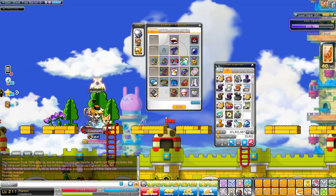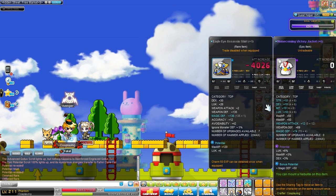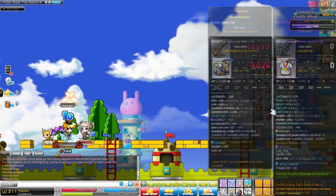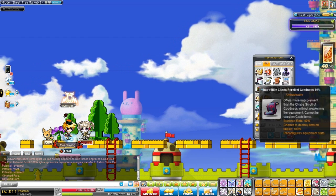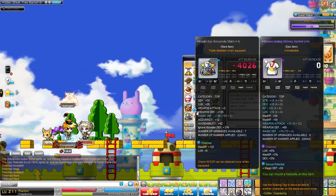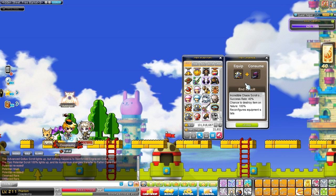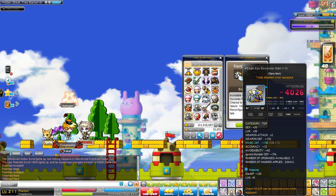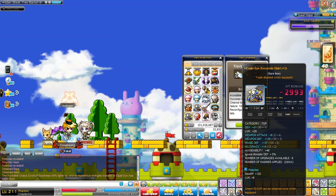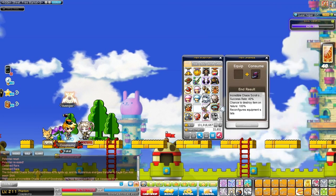Still have the incredible chaos scroll of goodness. I have two eagle eye assassin shirts — one I bought a long time ago, and one I got more recently over the summer from chaos root abyss. Clearly this one is a lot better. I have three incredible chaos scrolls of goodness and I don't know what to use them on, so might as well put them on this weaker eagle eye assassin shirt for Road to Max Damage — maybe we can pull out some crazy 40 attack top from this bad top. They're only like 20-30 mil so might as well. Let's see... oh, plus four weapon attack — wow, not bad! Can we... and it's gone. Rest in peace. One more scroll left.